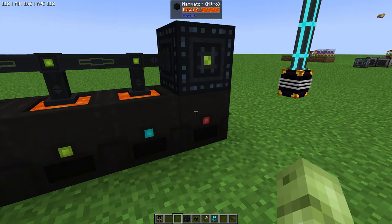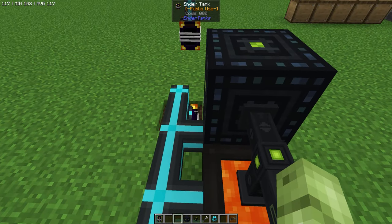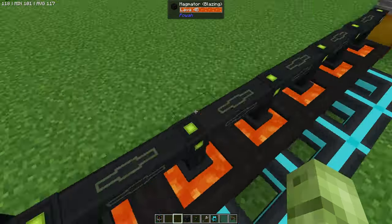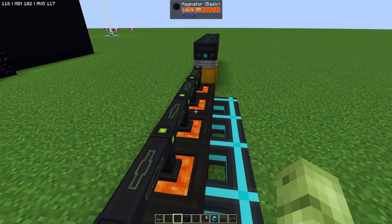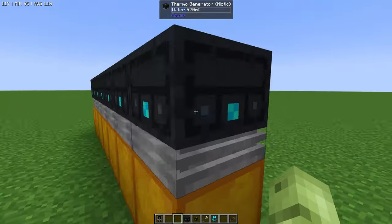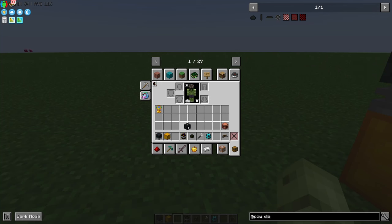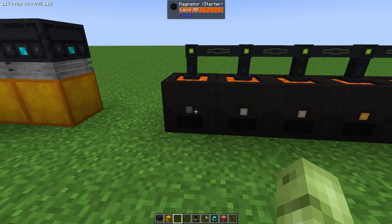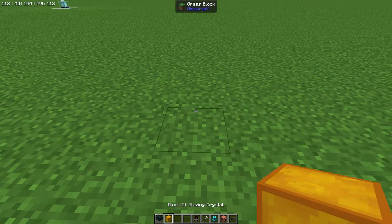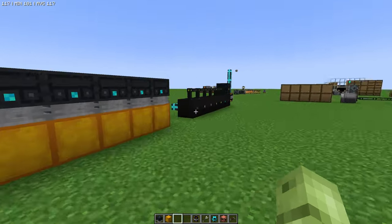Magmators require a lot of lava to run — that's why we tap the mantle in the nether, which gives infinite lava. But in skyblock the nether is also a skyblock, so lava is harder to get and maintain. These thermo generators work on just two items: a heat source and the thermo generator itself. That's it — compare that to a magmator where you need one, two, three, four, five, six more items to build that one-block setup.